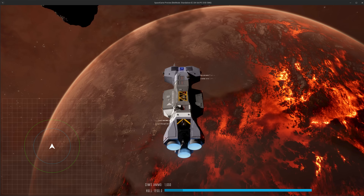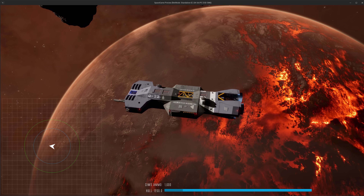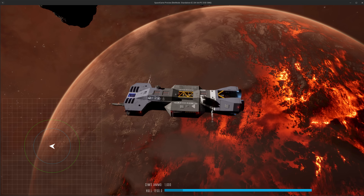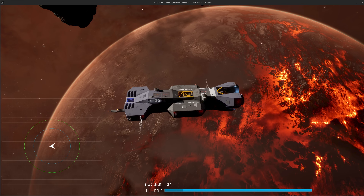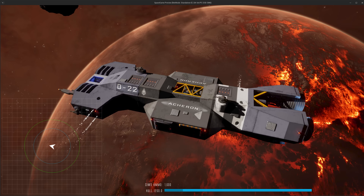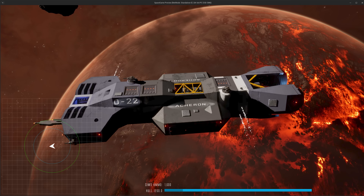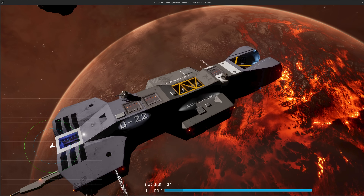Hey guys, welcome to devlog number six for a space game that I'm making in the Unreal Engine with my buddy Rich. We actually have quite a few new collaborators to talk about today as well — like the guy who made the cool background music here, and the guy who made this cool material that puts names, numbers, and even logos on the sides of our spaceships.